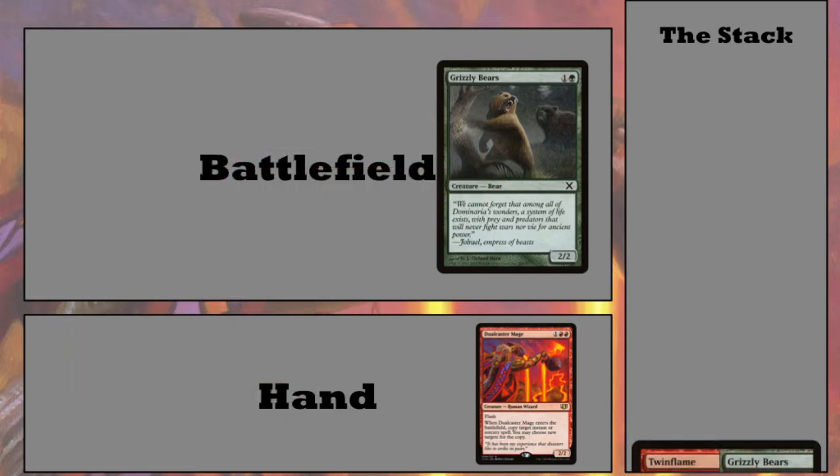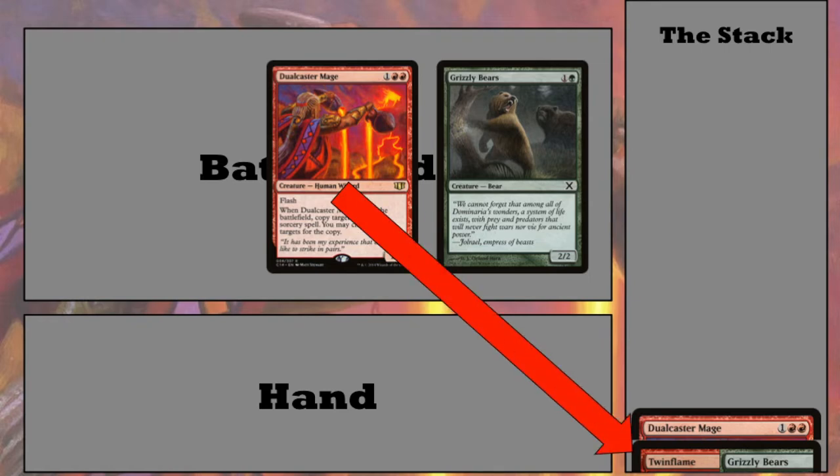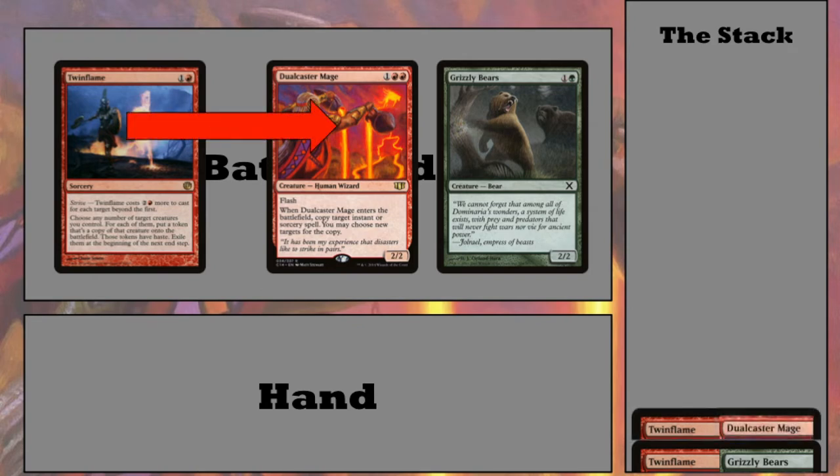In response to that, we play Dual Caster Mage, which comes in allowing us to copy a target instant or sorcery spell. That goes on the stack targeting Twin Flame. Now we'll allow that to resolve and we get a copy of Twin Flame, which we'll use to copy our Dual Caster Mage. That goes on the stack.